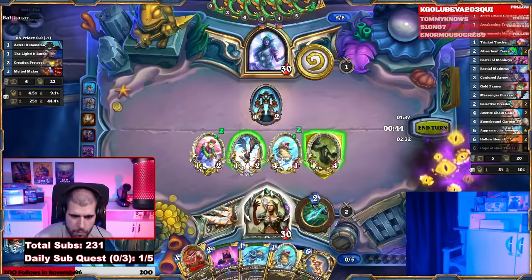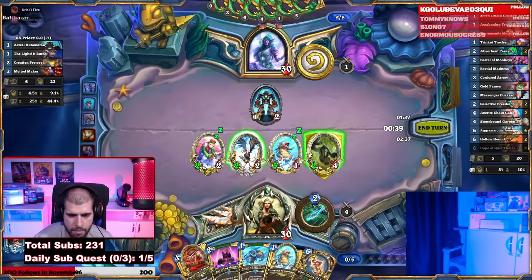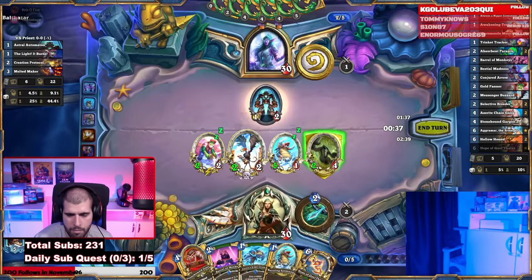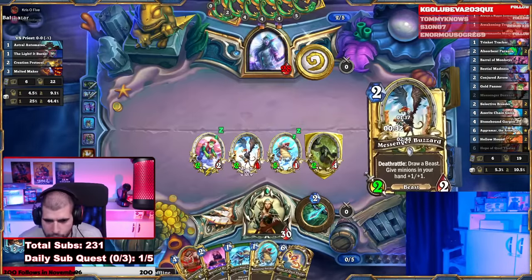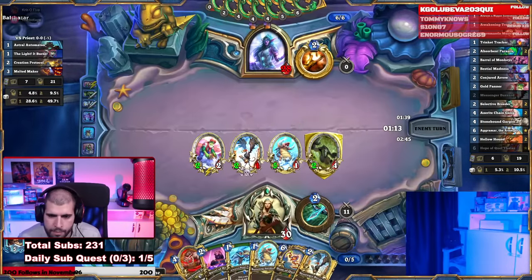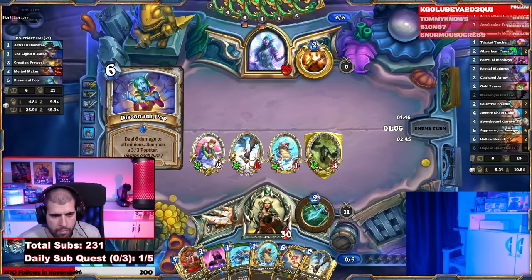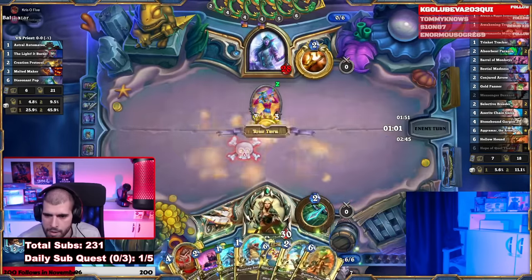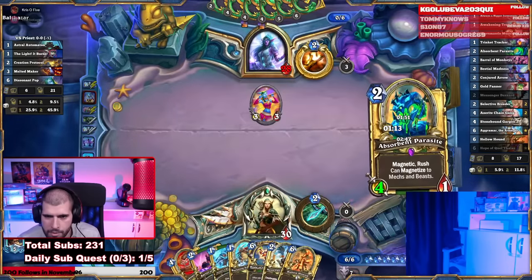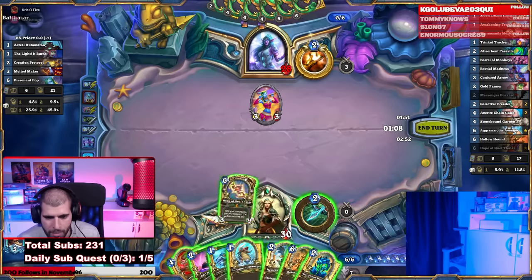The 1/2 which is going to be a 2/2 now, trades the 1/2, and the 2/4 can go face. Even if he silences right now we still have Hope of Keltalis and we're going to start buffing like that. Let's just equip Hope of Keltalis here — now we can start looking for some OTK possibilities.